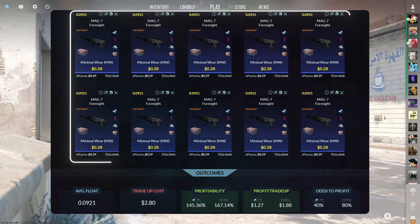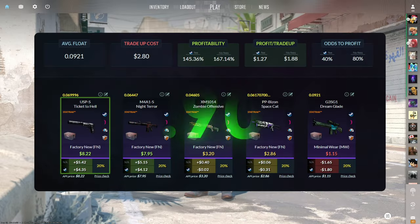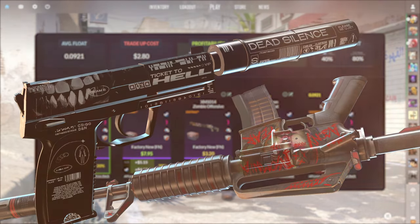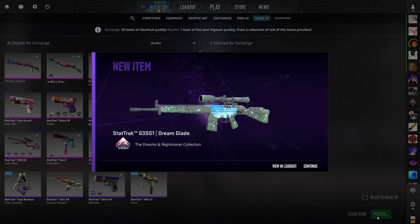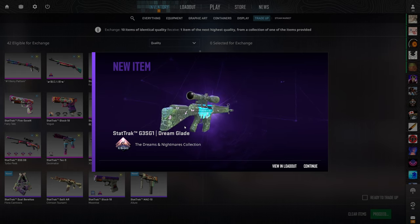The third tradeup consists of 10 StatTrack minimal wear mil-spec skins from the Dreams and Nightmares Case below a 0.0921 average float. Make sure to get each input for $0.28 or less. This tradeup costs $2.80 total and has a 145.36% profitability after Steam fees with a 40% chance to profit each time. We really only want to see the USP or the M4A1-S, as they're each over $4 of profit. We started with the best outcome, then got the worst — we've hit both sides of the scale. Another worst outcome, back to back. Starting to slowly take away from all the profits we got on the first one, but it can't continue like this forever.